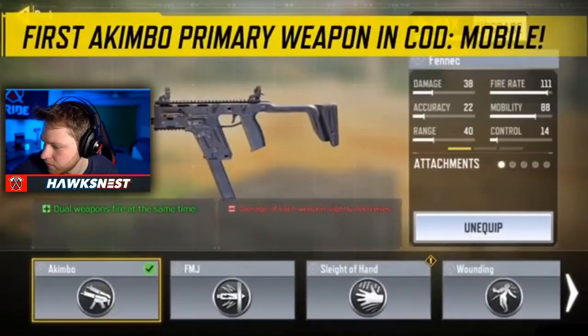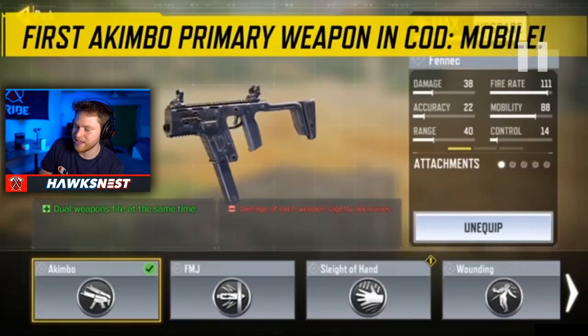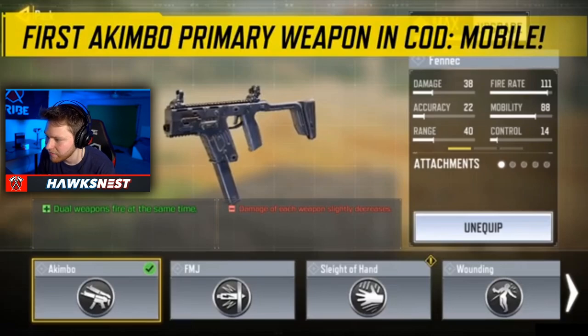The Akimbo perk is on this weapon. If you don't know what Akimbo is, basically you can hold two Fennecs, one in each hand. The downside is that the damage of each weapon is slightly decreased. I'm curious to see what the damage stats look like with that and what the potential time-to-kill is. I imagine the TTK will be increased when you use Akimbo, but maybe the damage is so decreased it won't even be as good. Also, you can't ADS with them when you do that.